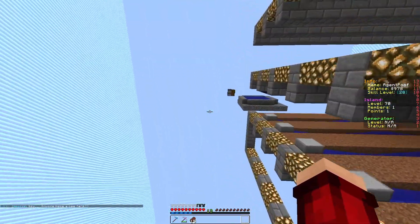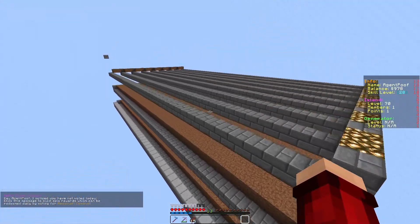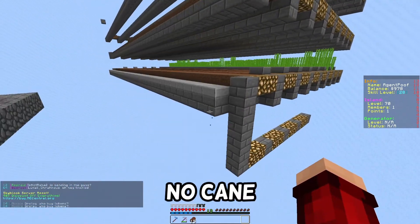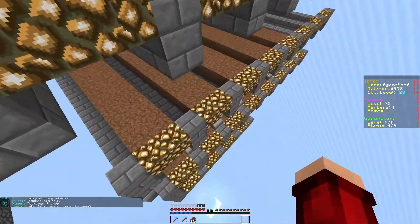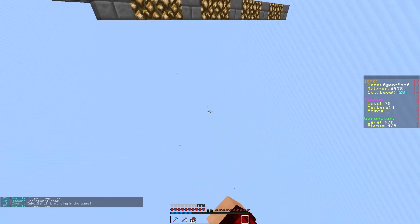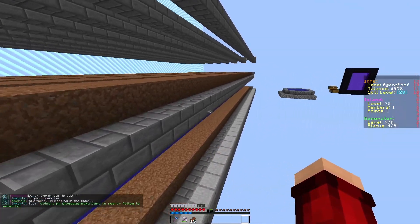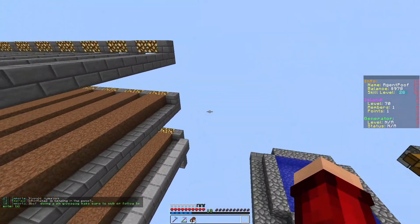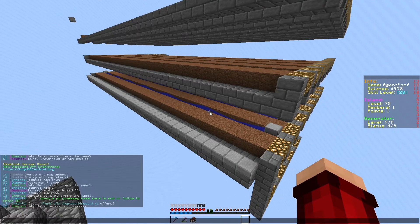I'm currently making a sugar cane farm — if you guys don't know, I always make a sugar cane farm because I like sugar cane. No cane, no gain! Right now it's four levels and I might make it five. I'm trying to make it a cool design to make it a little bit cooler, but that's what I have so far.